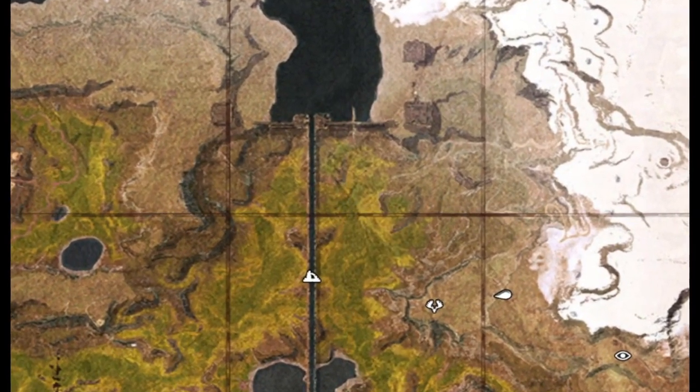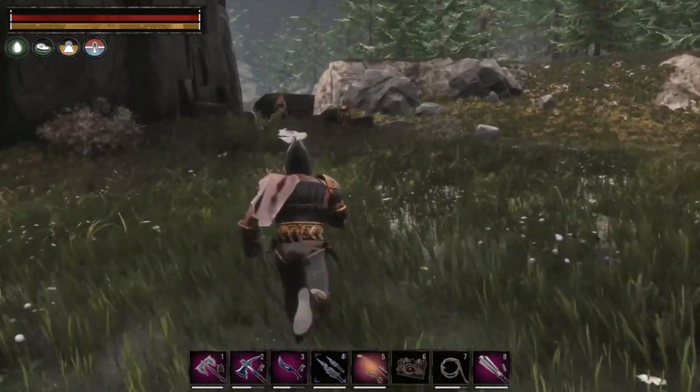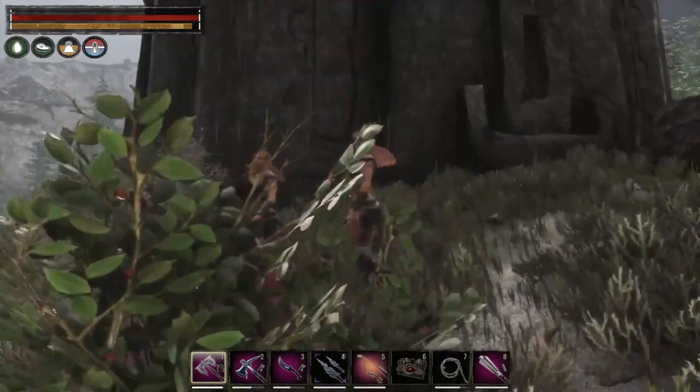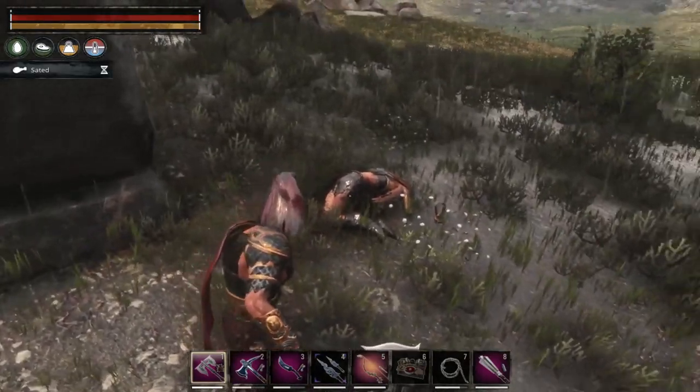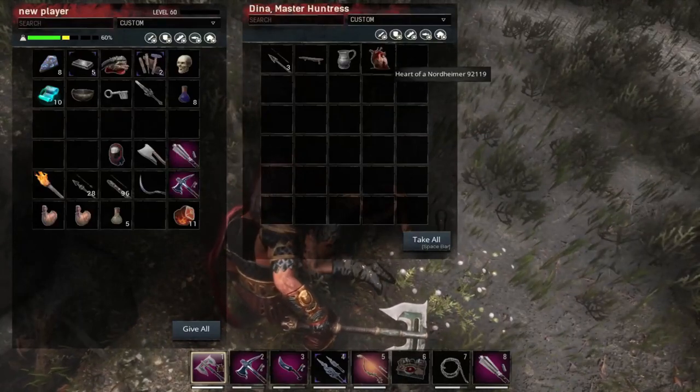We're now at G9 on the map and we're going to start with Hearts of the Nordheimers first. Right here at G9 by the Broken Bridge you'll find two of the Dina Huntress Masters. Once you kill both of them you can collect the Hearts of Nordheimers from them.